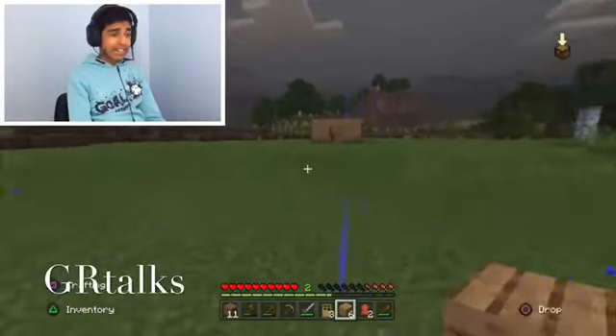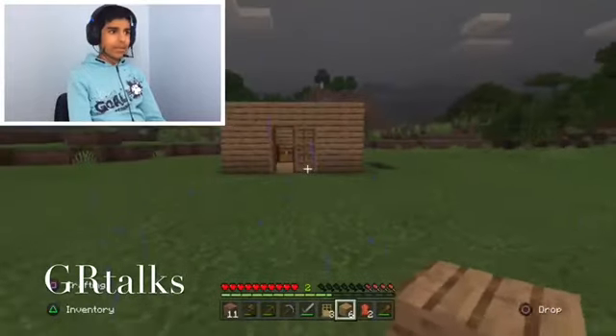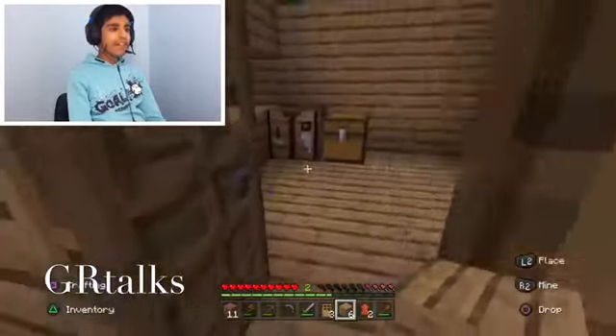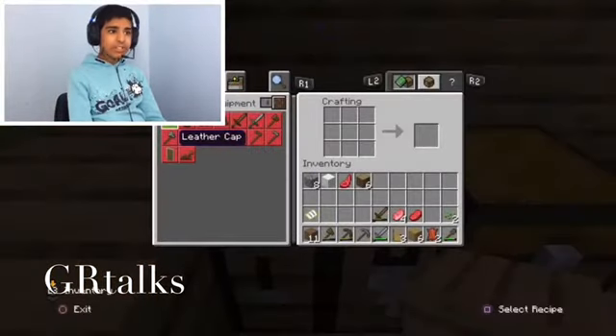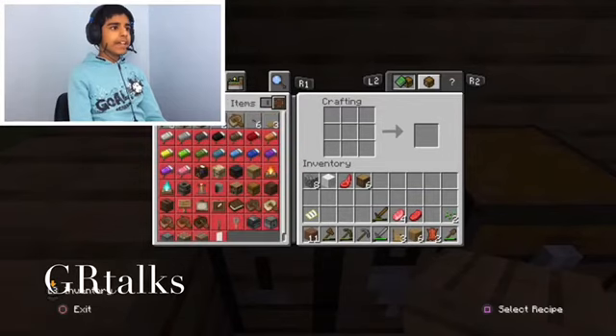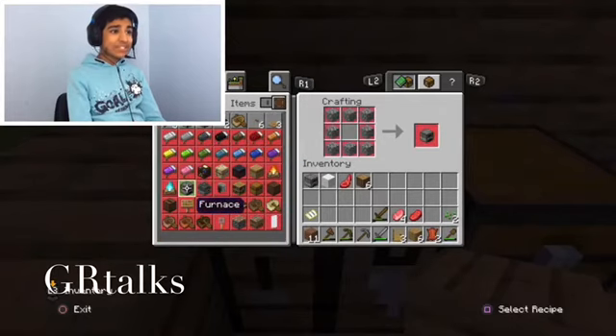You might be asking: how do I smelt stuff? Well, this is where cobblestone is really useful again, because you need cobblestone to create a furnace. Here's a furnace next to the crafting table — you're going to need that to smelt things. Let's grab one of them straight away since they're very useful.